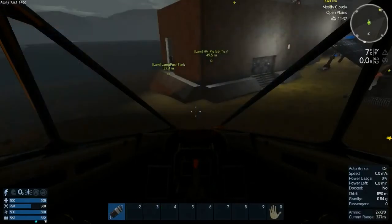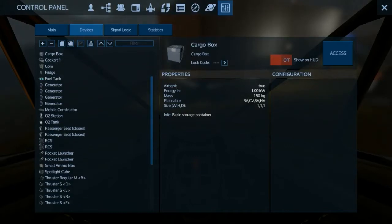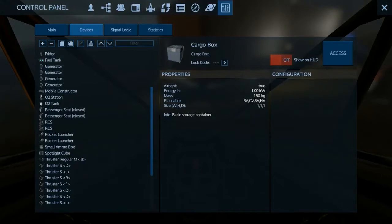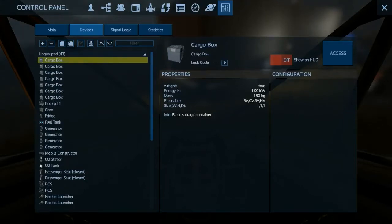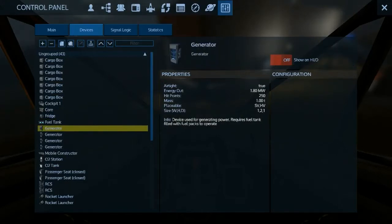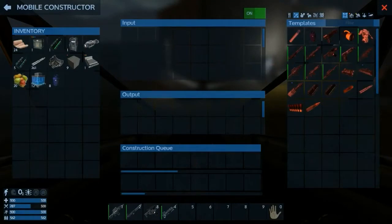The other cool thing is this ship has a bunch of cargo boxes on it. If you hit P you can open up all the cargo boxes. If I can see them from the outside I should be able to access them. It's also got a fridge and generators, and it has a constructor — this thing's pretty sweet.